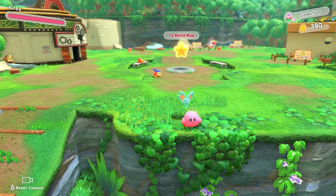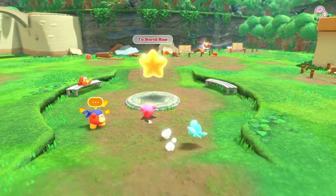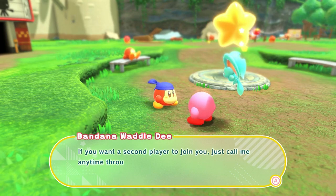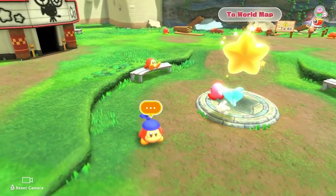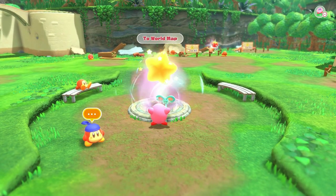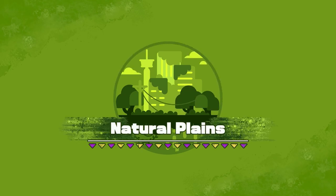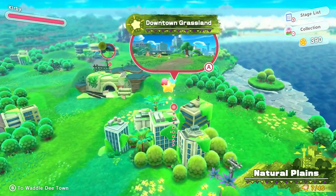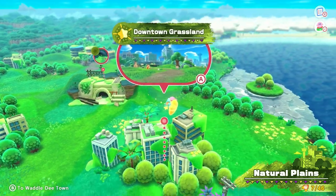It has been so long. The game is asking if we want a second player to join — just call through the pause menu. Okay, there we go, that's how you do the world map. It's been so long I forgot the controls. So we're in Natural Plains. We've done Downtown Grassland, but we have not done Through the Tunnel, so that is what we are going to do today.